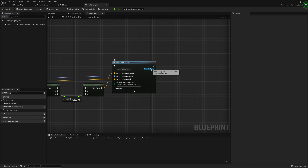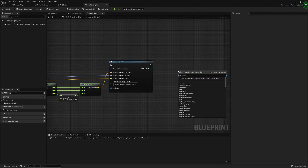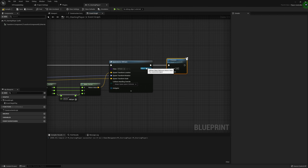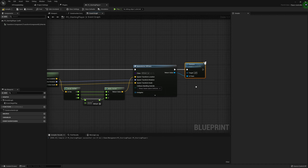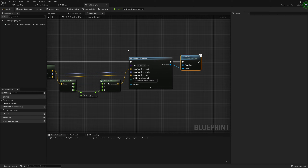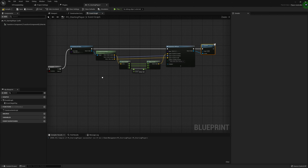The final piece is to possess the VR pawn, so I'll add a Possess node and drag that in. This is actually why I decided to use a player controller — the player controller automatically has access to Possess, whereas in any other blueprint you'd have to get a reference to the player controller manually.